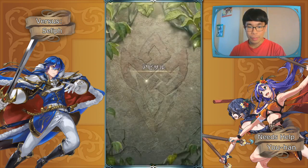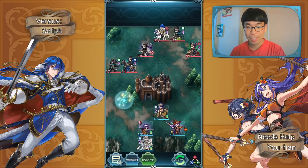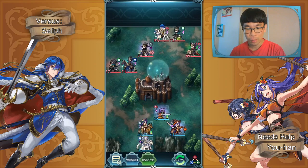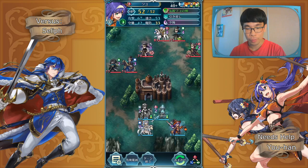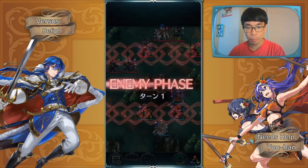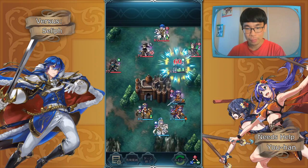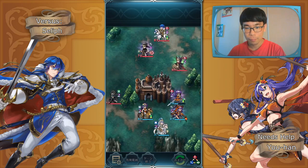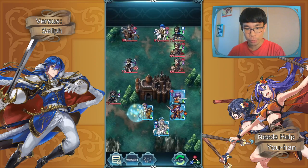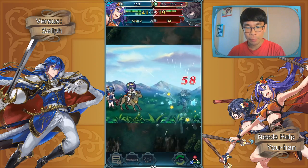I actually went in with this team just to test the Abyssal battle. I didn't intend to win but I ended up winning, so it's kind of funny. This turned out to be a lot easier than expected. We're gonna start off by buffing up Mia with Legendary Zora, getting the attack speed bond buff, and face tanking the first few people. Let me turn on animation after this.